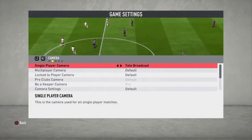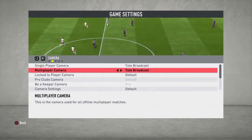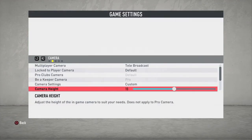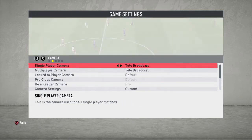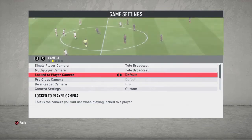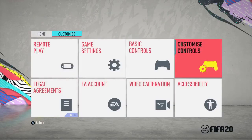At the camera settings, I always kept tele broadcast, but this year I'm going to custom camera. Height is going to be 20 and camera zoom is going to be 0. This custom camera will help you view the pitch better, hold ball possession, and attack more easily because you will have better control of the pitch and your players.